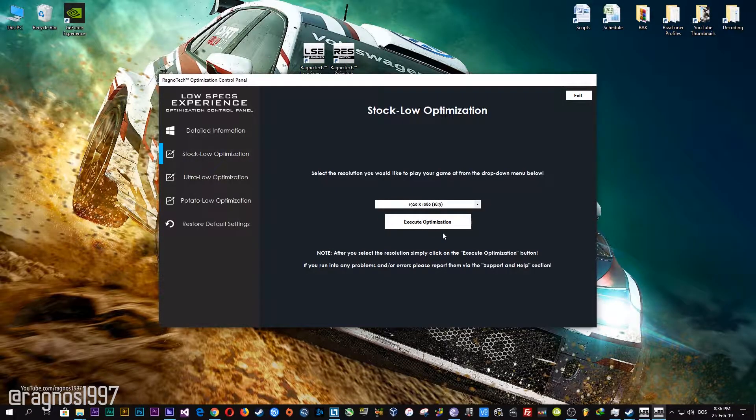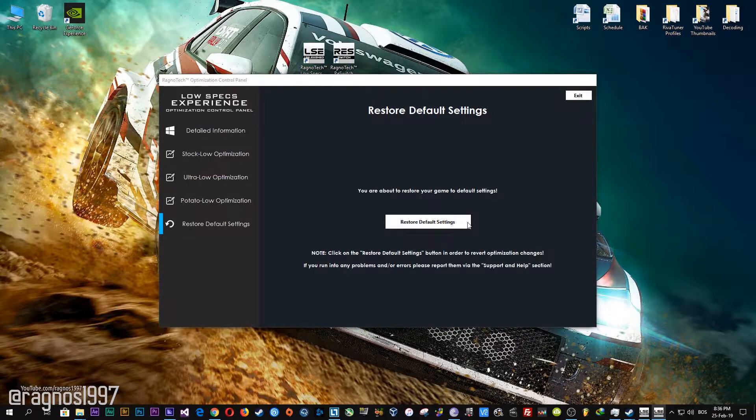Feel free to experiment with the resolutions and optimization methods to find what suits your system the best. If you are not happy with the optimization results, you can always restore your game to default settings. Simply select the Restore Default option and your game will be reverted to default settings.